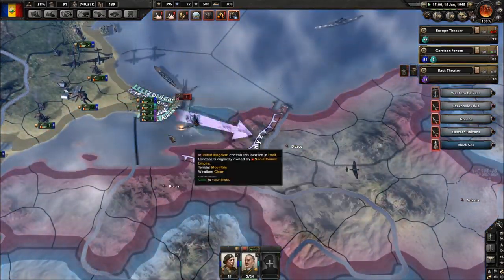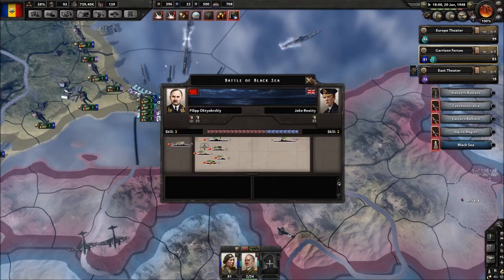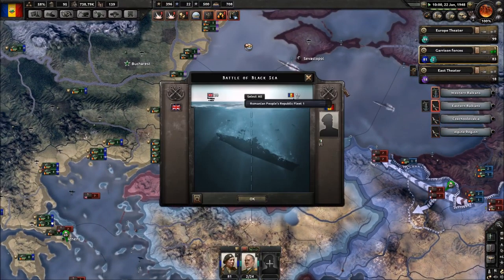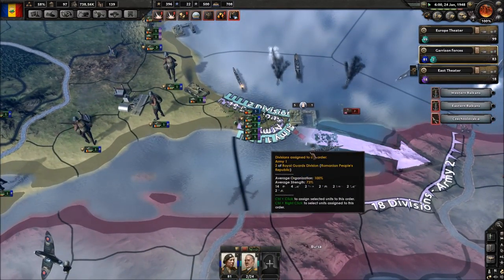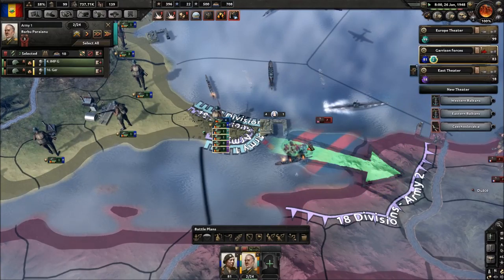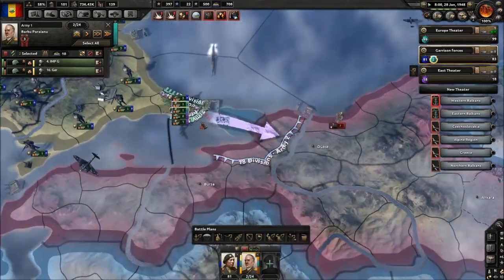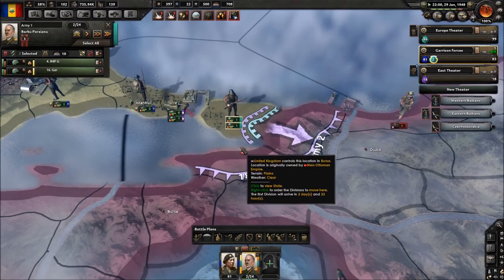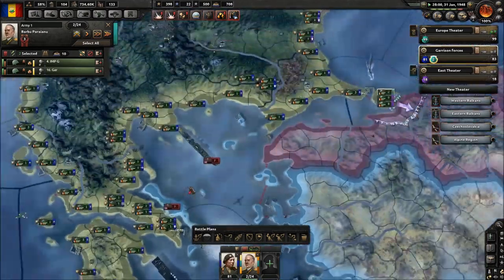We're going to have to figure out something new. We need control of the seas here. There we go. Bingo — alright, dig in. Let's see if we can cause a lot of problems for the Allies here. That's the hope, at least.